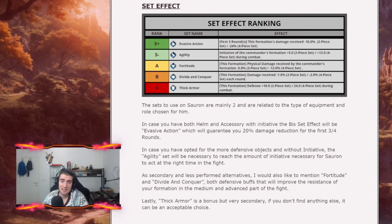Talking about set effects, the main ones you want depend on what helm and accessory you run. If you run both helm and accessory best in slot, you want to run Evasive Action, which guarantees 20% damage reduction in the first 3-4 rounds. If you don't have helm and accessory with initiative, you want to run Agility to increase Sauron's initiative. As a secondary bonus you can also run Fortitude and Divide and Conquest for solid damage reduction throughout the battle. As a last option you can run Thick Armor only if you don't have all the other bonuses.